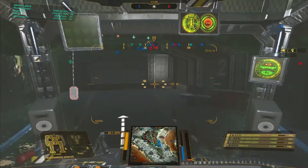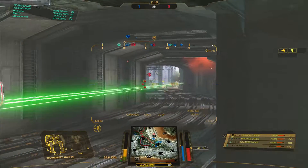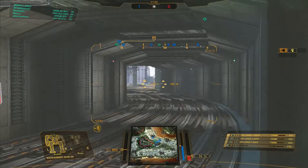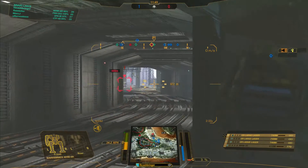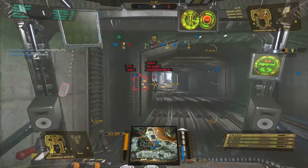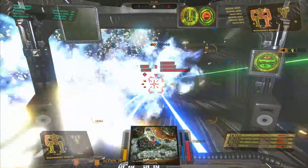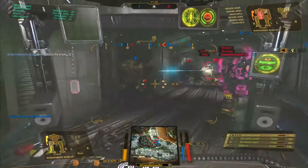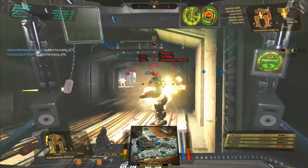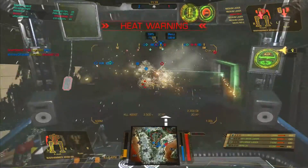I go back into the tunnel. We do have one heavy of our own in there, but I come back in. There's a Hunchback in the distance. They're not looking right now. This Phoenix Hawk — there could be an Annihilator behind me. Here comes the enemy Warhammer 6R; he's trying to push up. He's hitting me with his Gauss, and I'm hitting him with three ER large lasers. He's got a buddy trying to push up as well. I get this dude's chest open and hit him again.